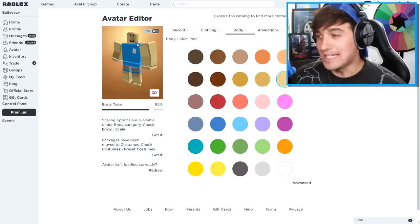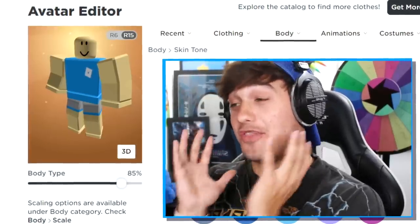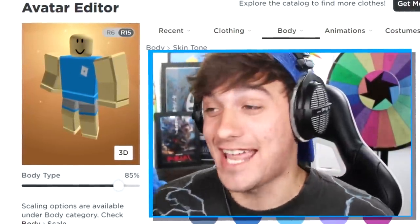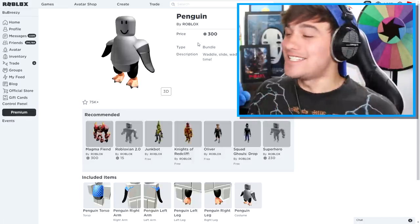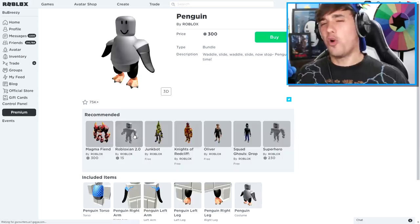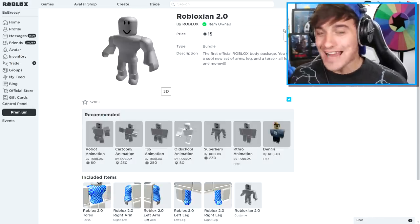Okay, so the next thing we need to do for our Scary Teacher account is change the shape of our body. She does not look this good — she actually looks way worse than a default skin. I could give her the penguin body, but that is just way too mean for me. So what I'm going to do instead is get her the Roblox Here 2.0 body and equip that right now.